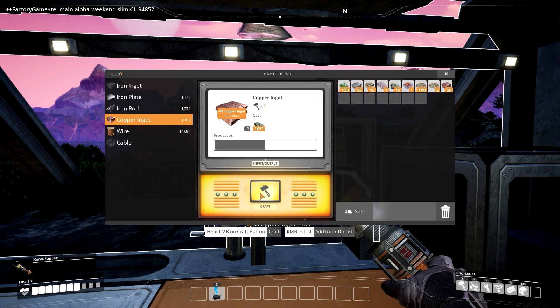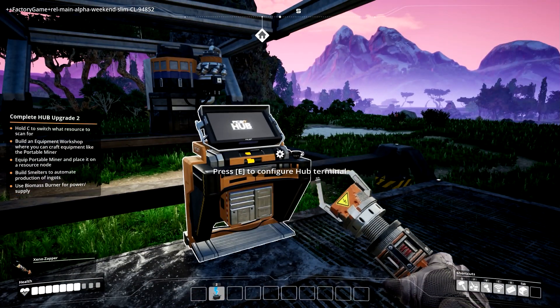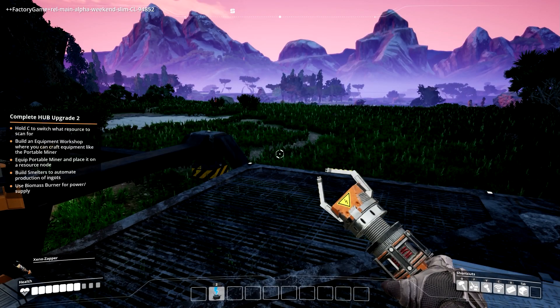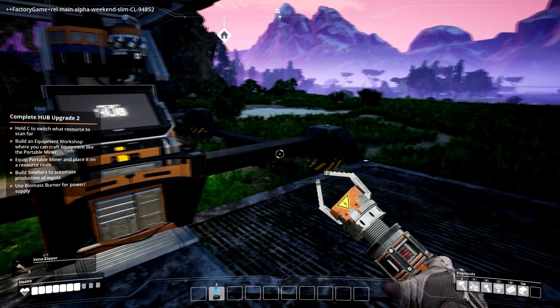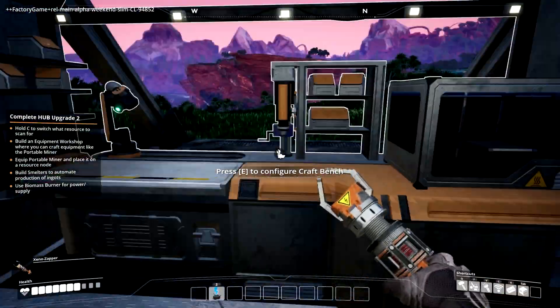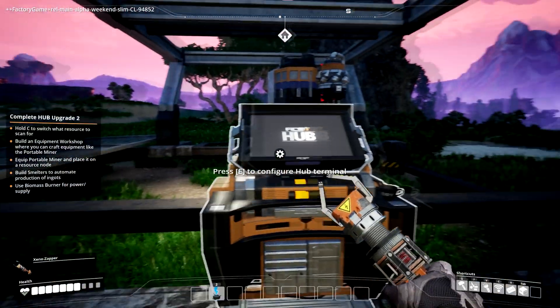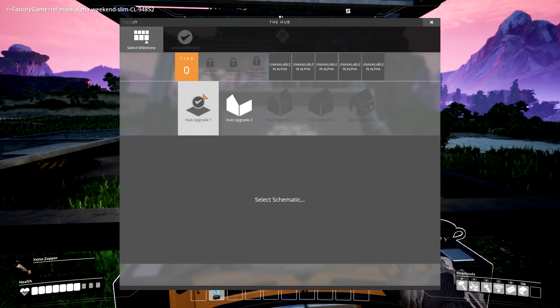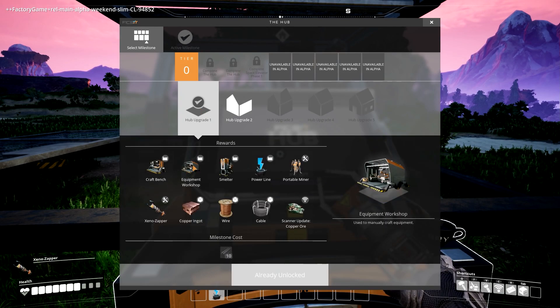I'll get a good weekend out of this — maybe two or three videos, maybe more. I'll probably just keep playing and keep making videos. So what does our objective say? Build an equipment workshop where you can craft equipment like the portable miner. So I need to make an equipment workshop.